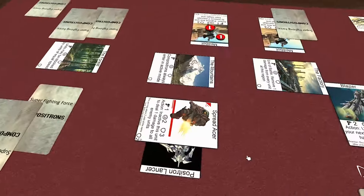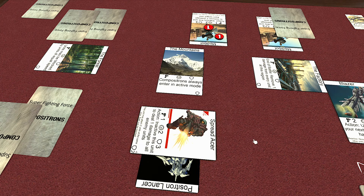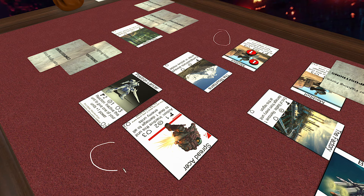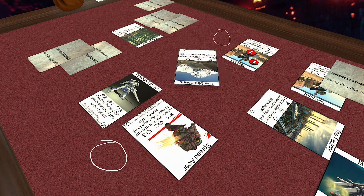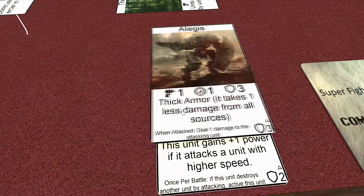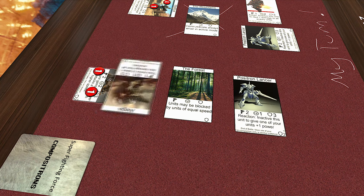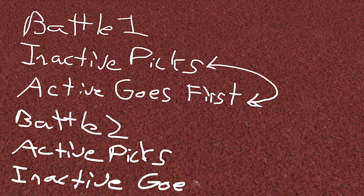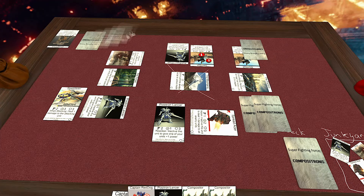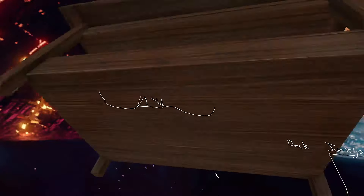Once both players pass in a row, the battle is over, and the player with more Compositrons is the winner of the battle — rotate the battlefield card to face that player. If the number of Compositrons is the same, no one wins the battle and the battlefield does not rotate. Now the second battle of the turn begins, where the active player — the one that didn't pick the first battle — gets to pick a new battlefield to fight over, but not the one that was just fought over. It's basically the same thing but the other person gets to do stuff first. When the second battle is over, a new turn starts back at the recon phase. After three turns, the player that controls the most battlefields wins the game!